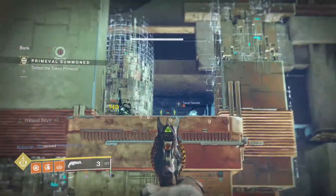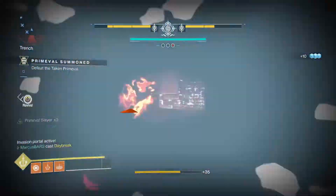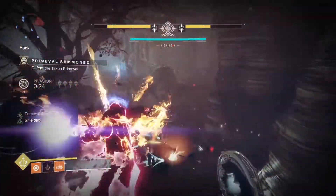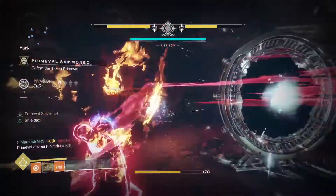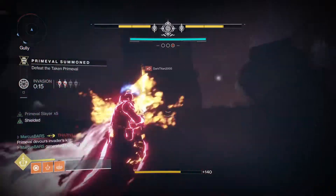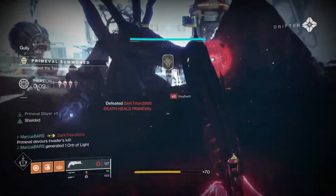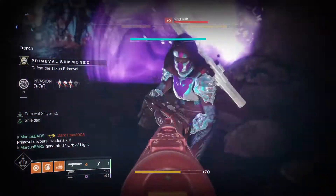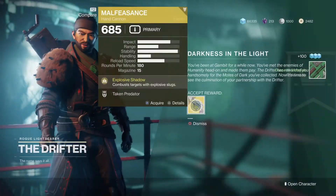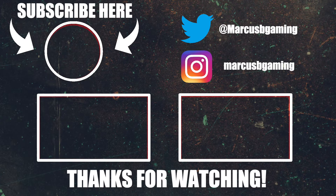If you flank the enemy team just right, that works well. Another tip: use a roaming super with a healthy amount of time to work with. The Dawnblade did it for me nicely. The secret is to pop your super before you jump into the portal to the other side. You'll surprise the enemy team because they won't hear the audio cue from you activating your super. It's sneaky but it's effective. When this is done, go see the Drifter again, pick up your prize, and you're done. Thanks for watching — I hope this video helps you out.